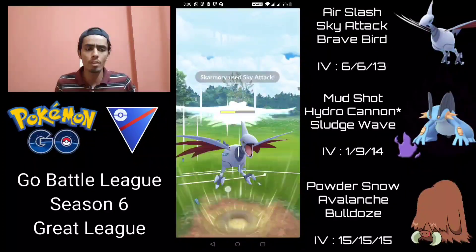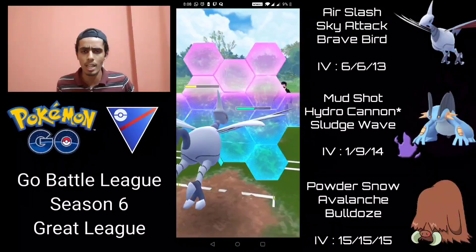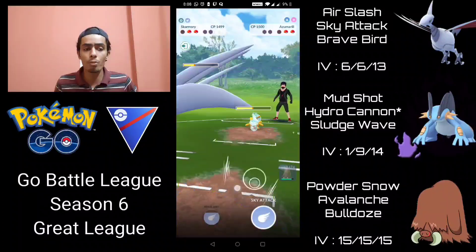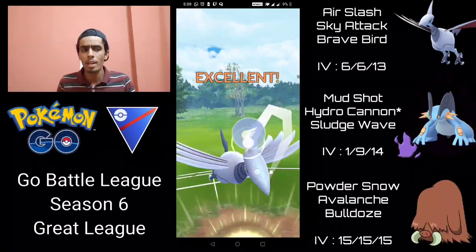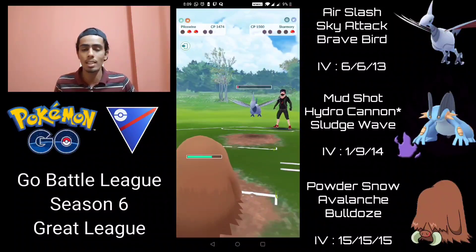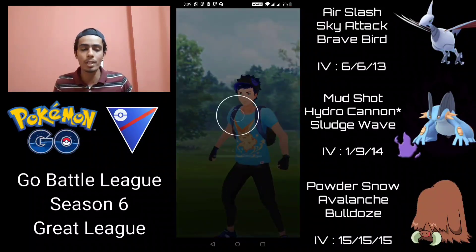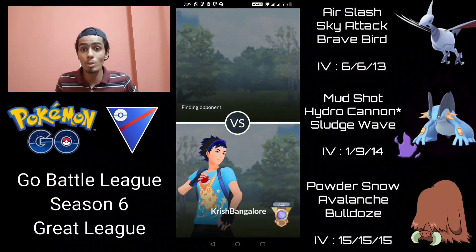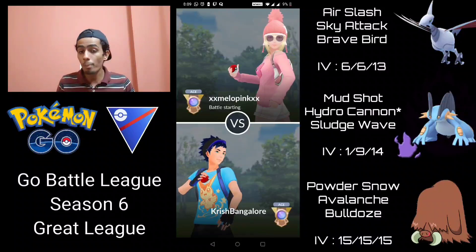It'll take about three Sky Attacks to get rid of Azumarill. I go for Brave Bird rather than Sky Attack to make sure — knowing the switch timer isn't back up so I'm not worried about a sac swap. They come in with Skarmory, I go for Avalanche, and they decide to give up the match. Pretty close battle, but Shadow Swampert just puts in so much work. If you don't have an answer to Shadow Swampert, it can be an absolutely fantastic save-switch option, especially against team comps without Grass types.